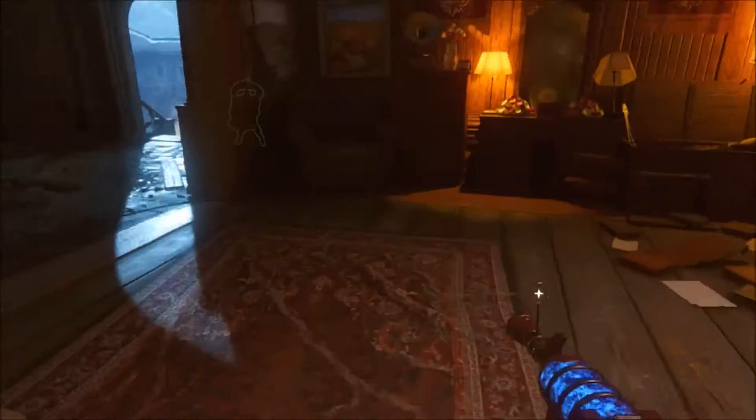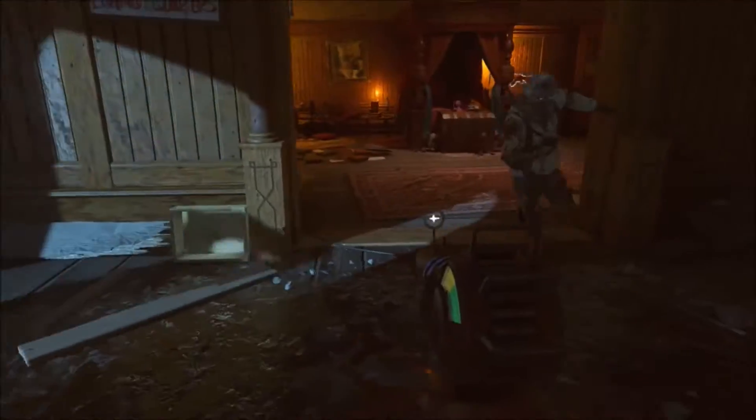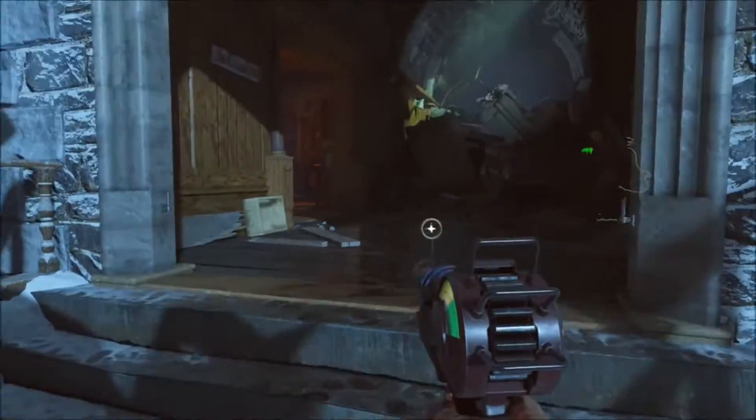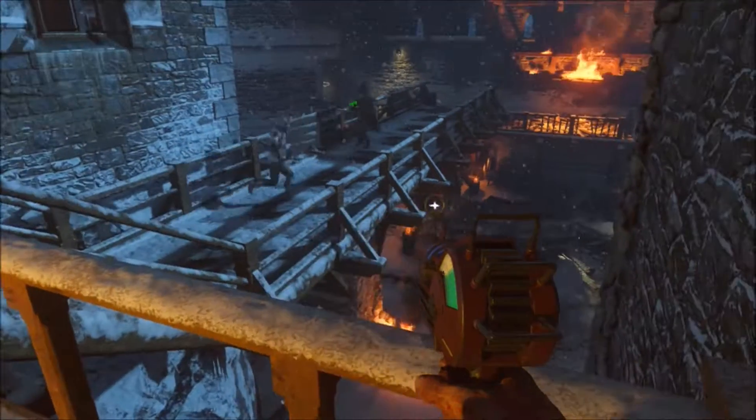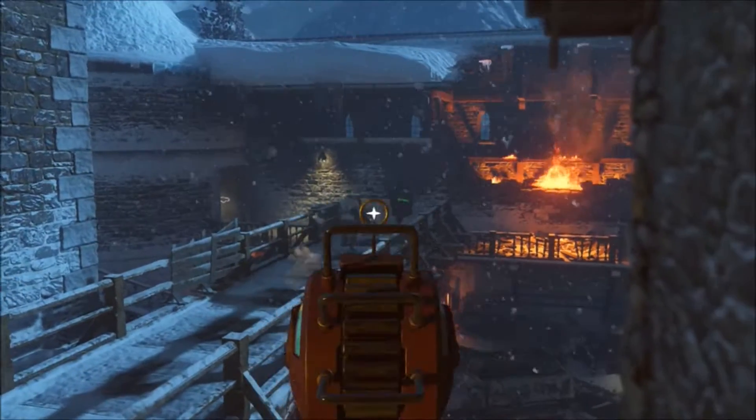All you need to do is come to this spot on Dharajanjak with your friend, but make sure both of you guys have a shield. Now make sure that your friend will take the zombie away and you need to stand in this spot.